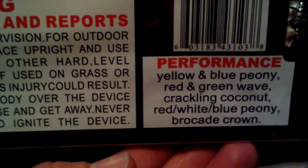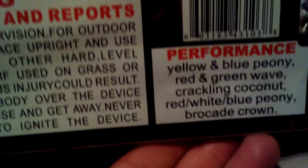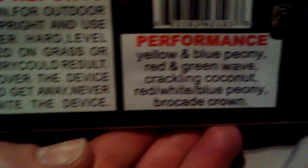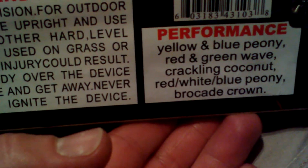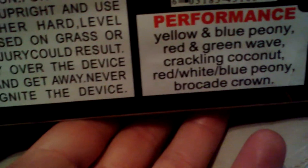The next two I'm pretty excited about, especially this one right here called Lucifer. It's a 16 shot 500 gram cake. They have the performers here: yellow and blue peony; red and green wave, crackling coconut; red, white, blue peony; and brocade crown. I know who likes the crackling effect — Goonies. I do too.